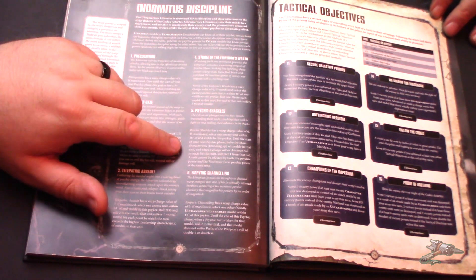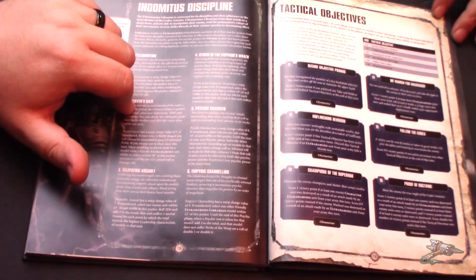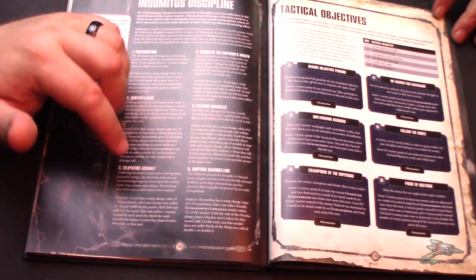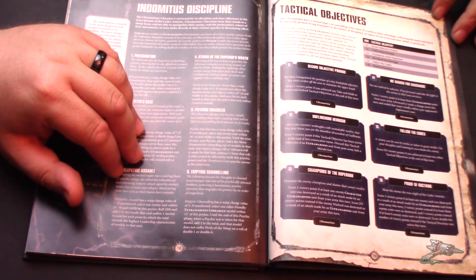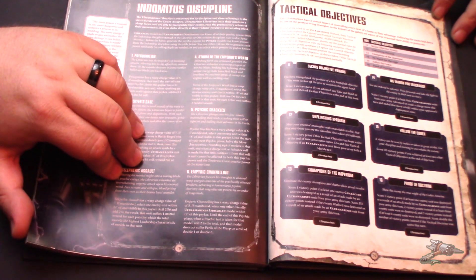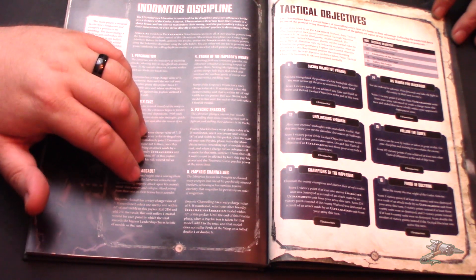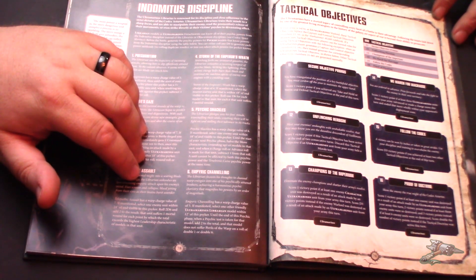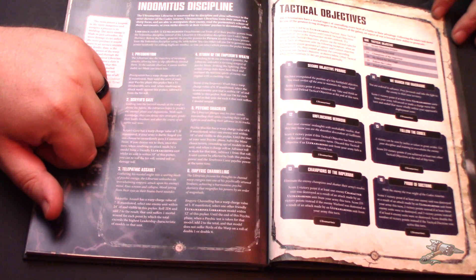Being able to nuke two units' movement plus a Thunderfire Cannon — dear lord. You're going to take two Librarians to supplement. If you combine Psychic Shackles with Scryer's Gaze and try for each of them every single turn, that's going to be really good. Empiric Channeling — Warp Charge 5; select a friendly Ultramarines Librarian within 12 inches — until the end of the psychic phase, add two to the total of their psychic tests and the model does not suffer Perils on double ones or double sixes. Really solid for boosting another power you need, like Null Zone.